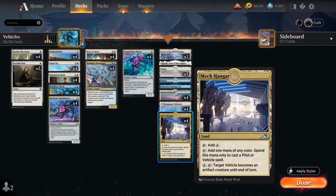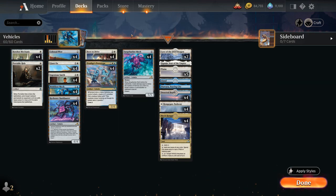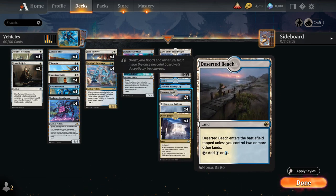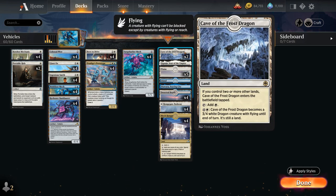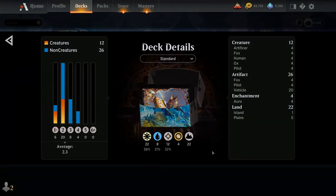For 3 mana we can tap Mech Hanger and target a vehicle, which becomes an artifact creature until end of turn — another great way to crew Colossal Plow, and a way to animate our vehicles after a sweeper effect. With Prodigy's Prototype we can still generate additional pilot tokens to re-establish a board presence. We've got mana fixing with Pathway lands, Deserted Beach, one of each channel land with Soaring City and Seed of the Empire, 5 Plains, an Island, and 2 copies of Cave of the Frost Dragon as an additional creature land. That's the deck — let's jump into some games.